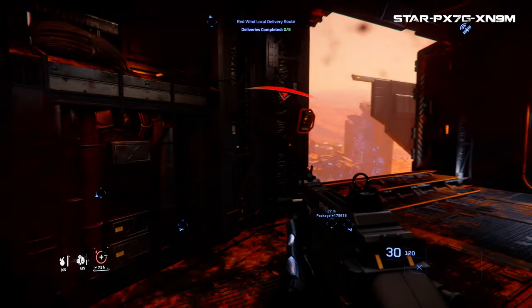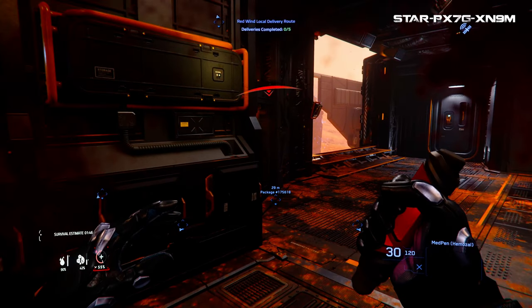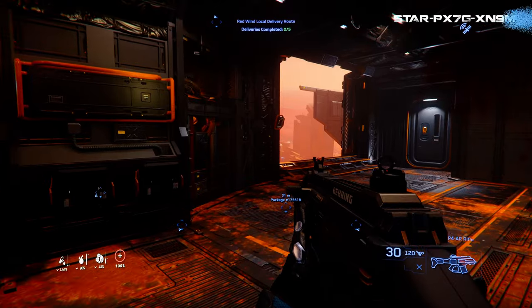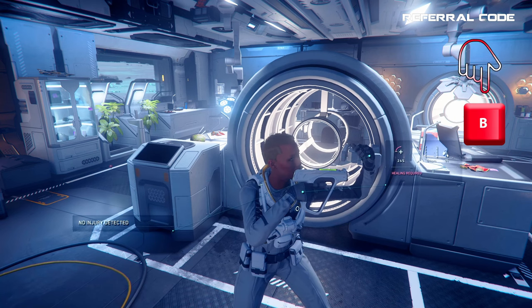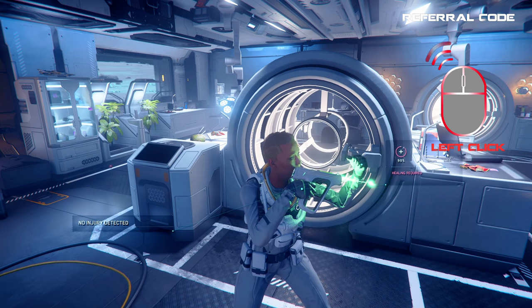If you're injured out in the verse, you can push C if you have a med pin on you for a quick heal. After the med pin is pulled out, just push your mouse left click to self-medicate yourself. You can also use a med pin to medicate another player. If you need more healing, you can pull out your med gun by pressing 4, then press B to turn the gun on yourself and left click and hold your mouse to medicate yourself until you're healed.